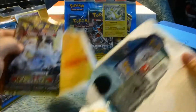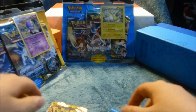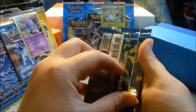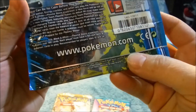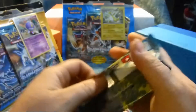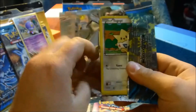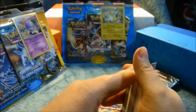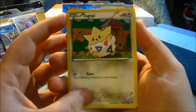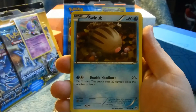Once again, you guys, thank you so much for all the support. I'm going to start with Plasma Storm — this is from the Black and White series, 2015 I think. Well, this pack says 2012, but the box on the outside said 2015, so not quite sure yet. We are actually going to hold on to these codes for ourselves just on this one, but we'll give away some more.